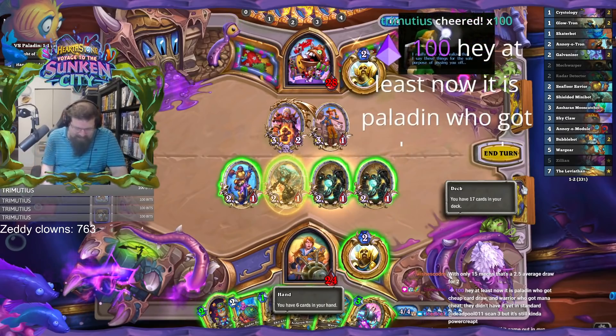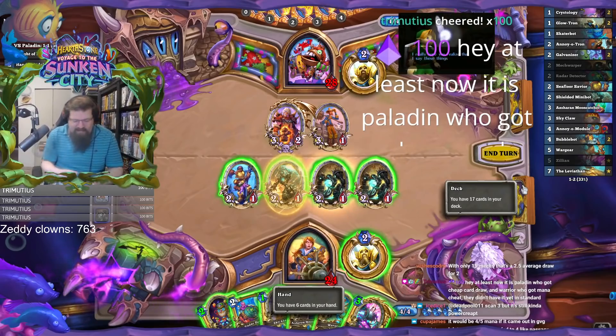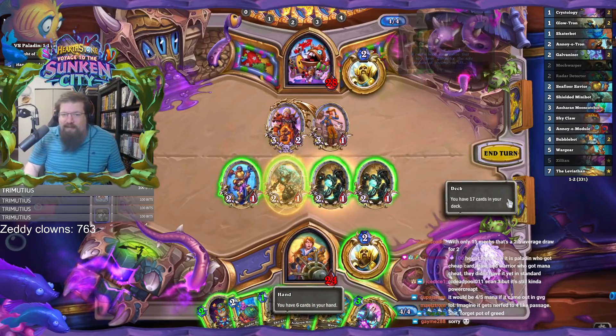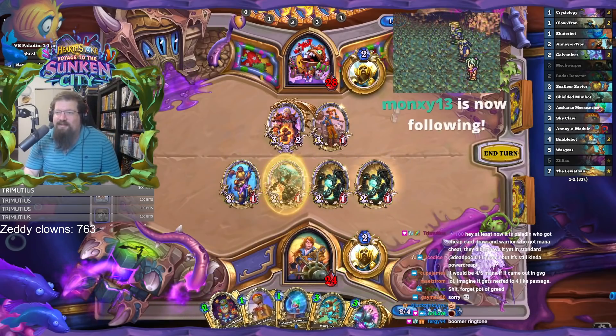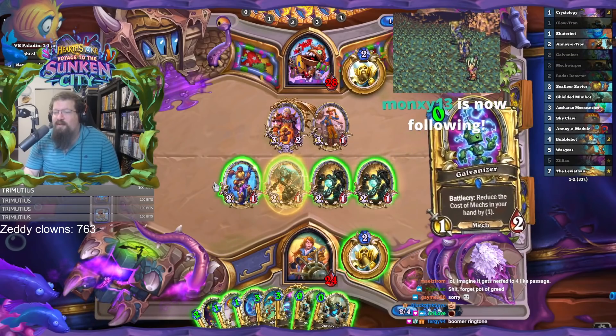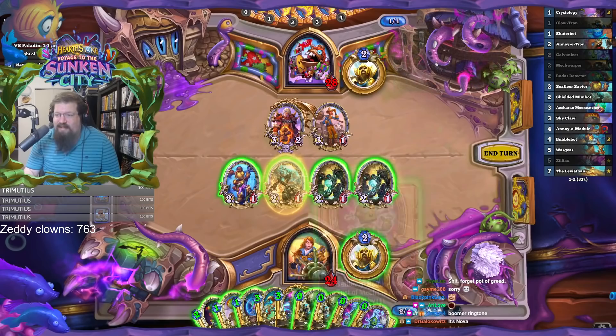At least now it's Paladin who got cheap card draw and Warrior who got mana cheat — they didn't have it yet in Standard. Yeah, Divine Favor certainly never been a card, that's for sure. Wait, only drew three cards? Four cards? That's terrible.